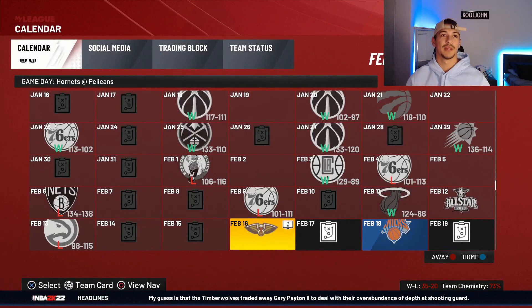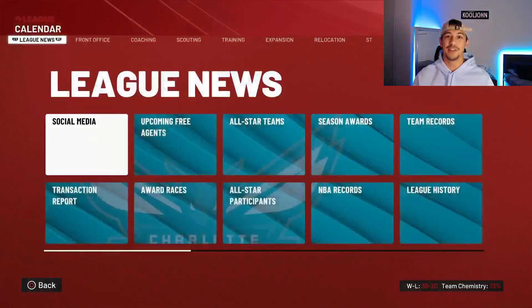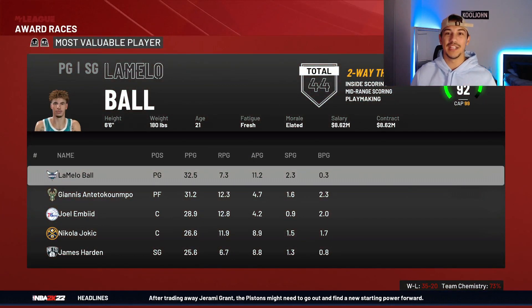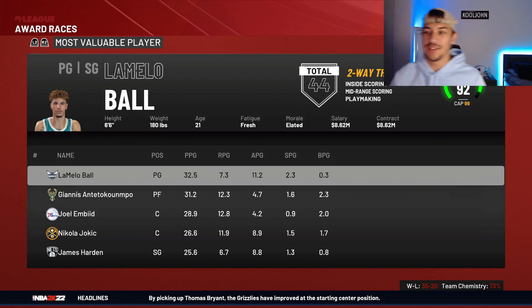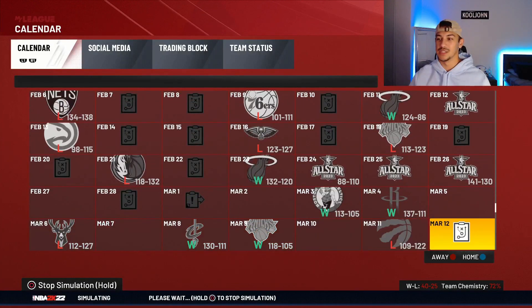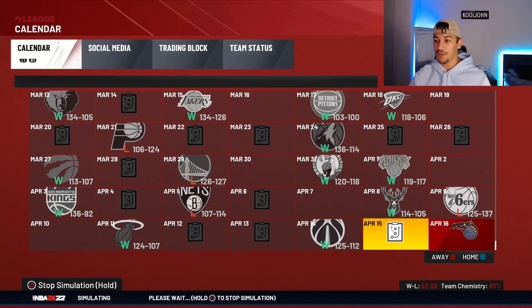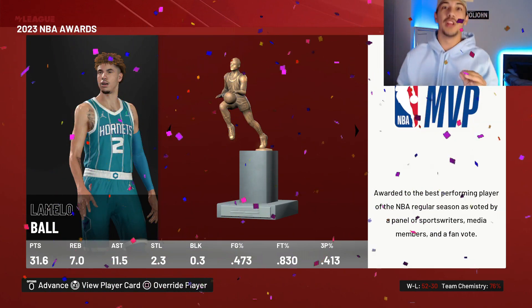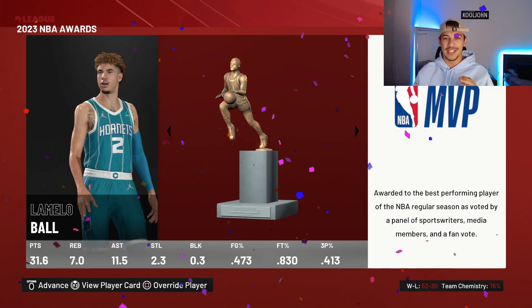We're stopping at the trade deadline — apparently we've made a juggernaut. We're 35 and 20. Let's check the award races: LaMelo Ball is in the lead for MVP, averaging 32.5 points, 11 assists, 7.5 rebounds. We're on track — this is great news. We might win the championship. We are looking like the best team in the league, over 50 wins projected. LaMelo Ball has won MVP — we have achieved our goal.